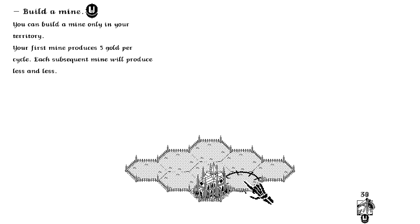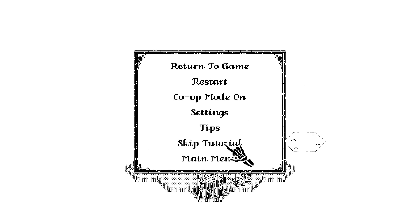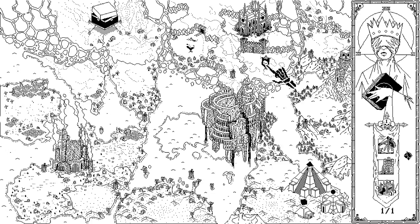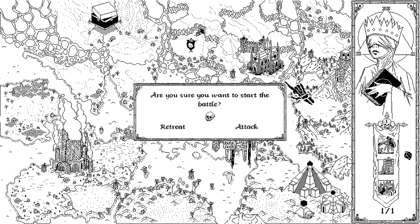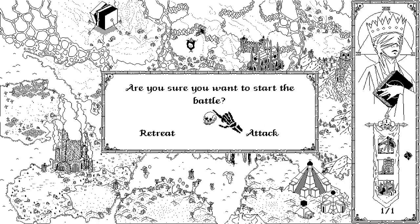This is pretty much what you start off with. This is a very minimalist strategy game, so it makes it pretty simple. I wonder if I can skip the tutorial — yes, I can. Wonderful. So we're going to kind of get right into it here. This is our game board. We can kind of go where we need to with Evercrown. This will show kind of like the level of difficulty of the battle.